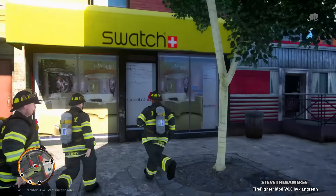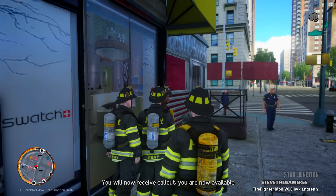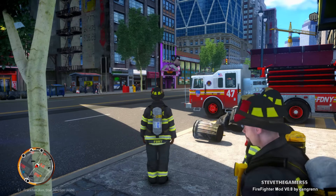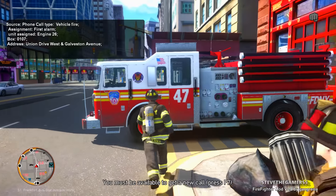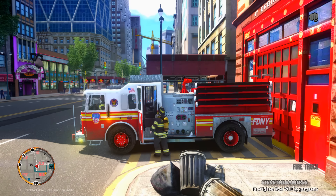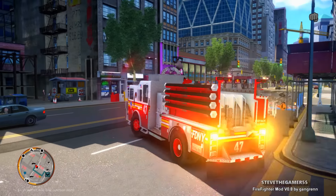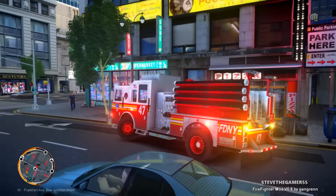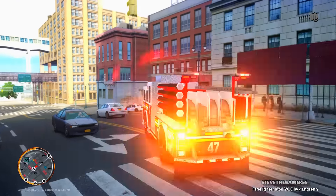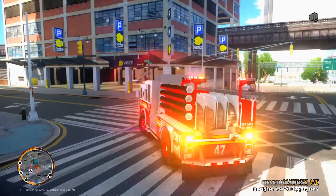Hello everybody, welcome to our Throwback Thursday — this is where we usually take it back to GTA 4. Last week we did an engine run, vehicle fire, first alarm box 010 7. The address is Union Drive. The vehicle blew up already, but yeah, this is one of those episodes where I take you guys back to GTA 4 where all this started.